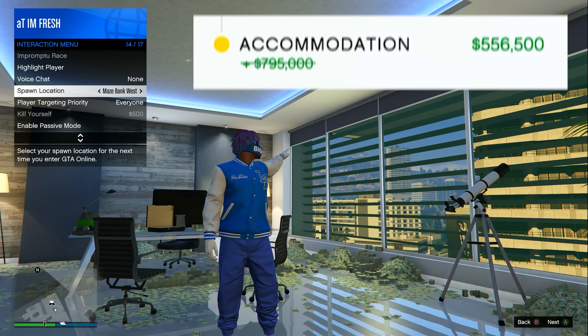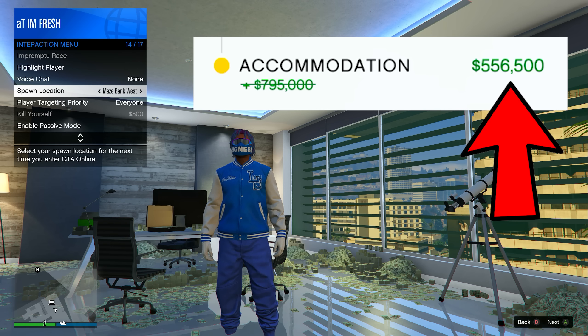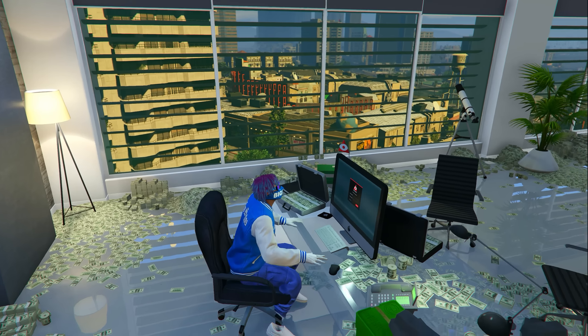To buy this, you do need to own a living quarters inside of your CEO office. But this week in GTA, they are discounted 30% off, so I recommend buying one right now if you don't have one. So let's get started with filling up all of these 5 large warehouses.